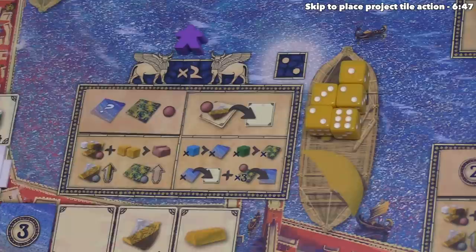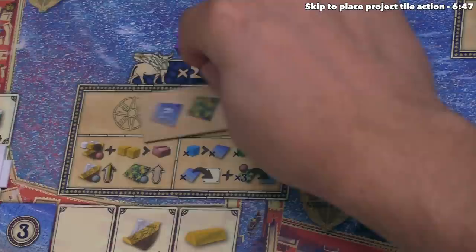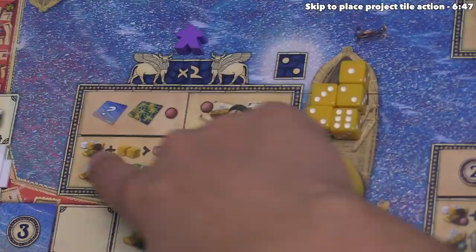One of these options is a tile we randomly placed there during setup. There are six of these action tiles placed into random districts at the start of the game, and they stay there for the entire game. This introduces variability from one game to the next because these actions will be in different spots.